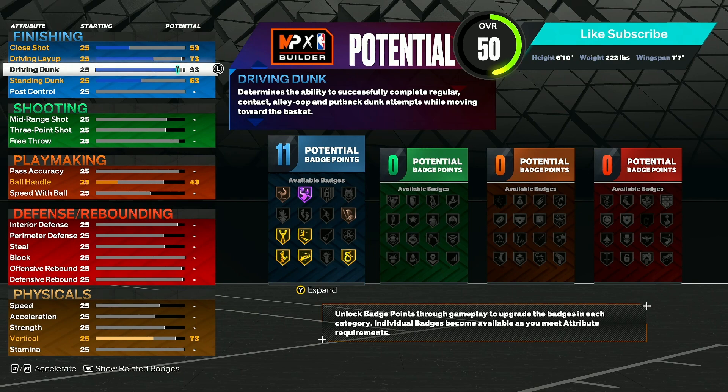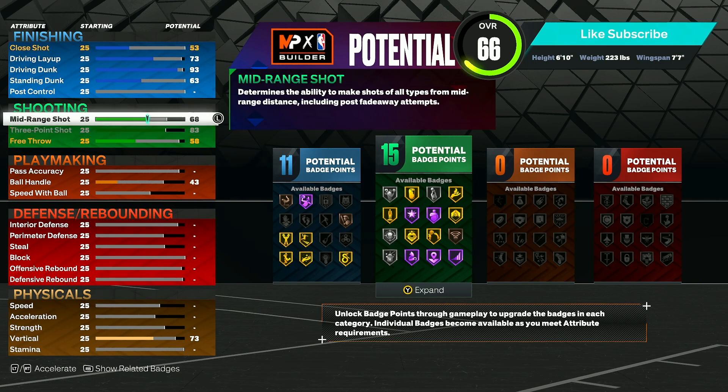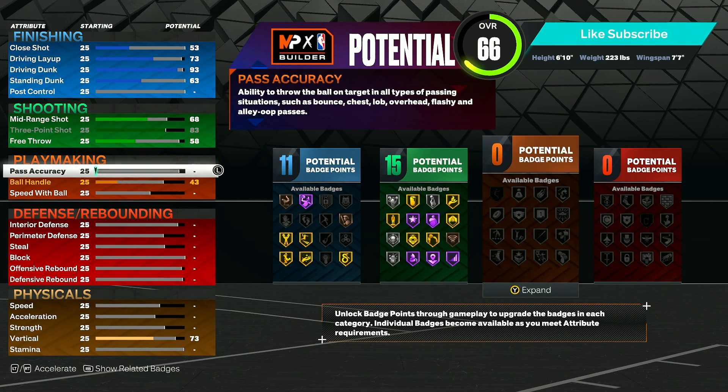For our shooting, all we're going to do is max out our three-point shot. You end up getting 15 shooting badges — if you are on current gen, that is the perfect amount, especially for a big man. If you're on next gen and you make this build exactly how I do, you should get more badges in that category. You can tweak this a bit to get a higher mid-range, but I don't shoot a lot of mid-ranges so I don't need it — if you find that you do, you could definitely upgrade that.